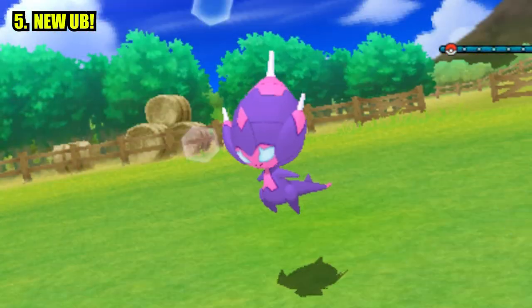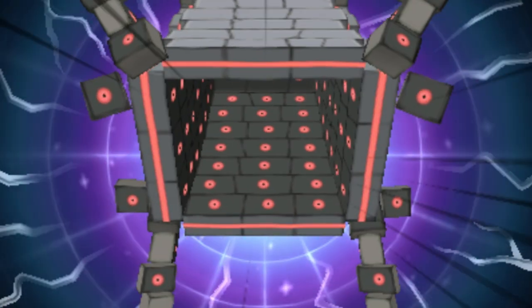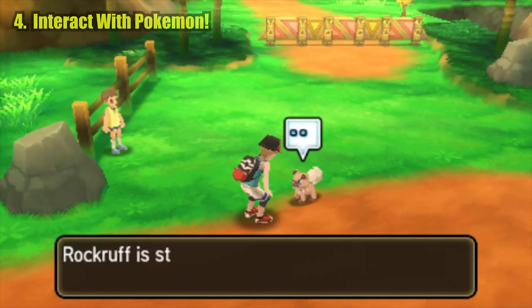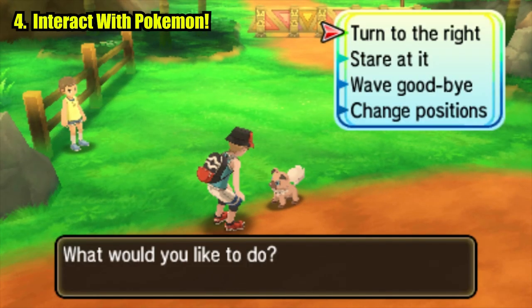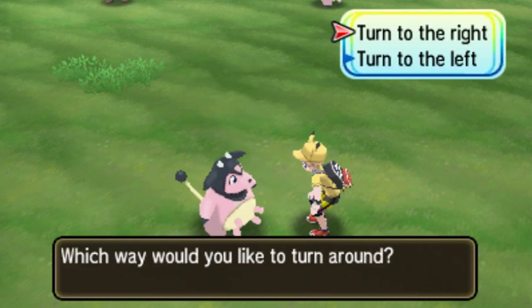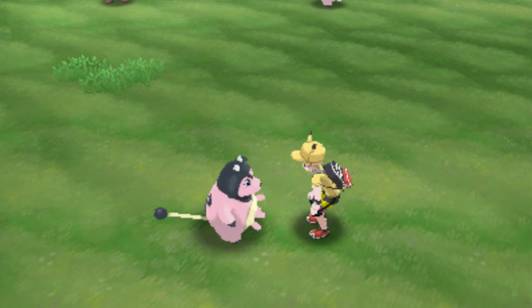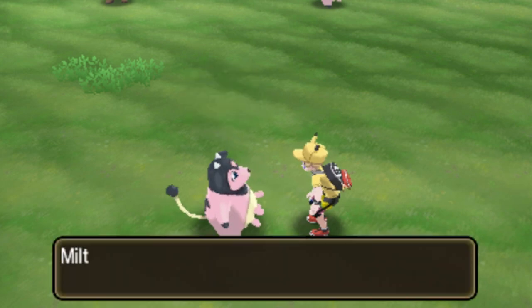There are new Ultra Beasts to discover and catch, and these Ultra Beasts are unlimited — you can catch as many as you want. You could just be walking, going about your island challenge, when you find a Pokemon that you can actually interact with. It's the best thing ever. You can finally go on that Miltank date. Dream come true, worth every penny.